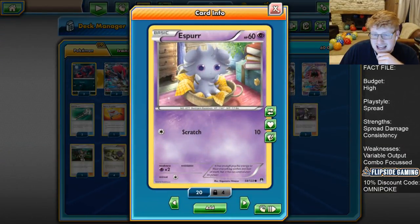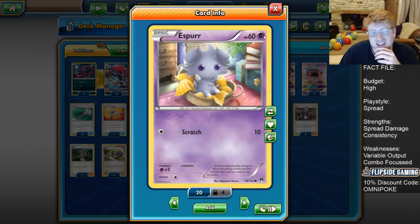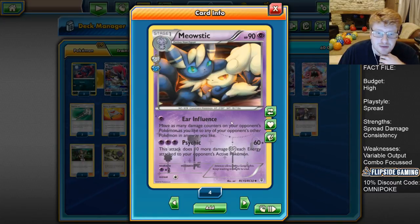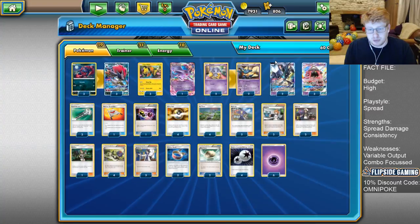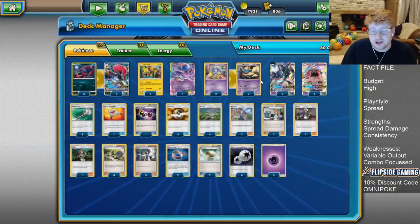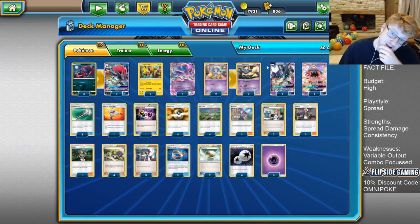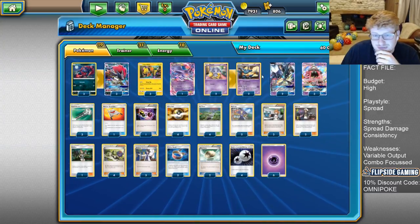We're going to play a 2-2 line of Meowstic. Meowstic has the Ear Influence attack — move as many damage counters on your opponent's Pokemon as you'd like to any of your opponent's other Pokemon in any way that you'd like. Basically, you count your entire opponent's board's damage counters and splash them anywhere you want. This can set up Espeon EX further if you need to, but more often it's against non-evolving decks where we take all the spread damage and target down the stuff with energy or whatever's threatening our board. It all comes together very nicely after these slow progressive turns of spreading.